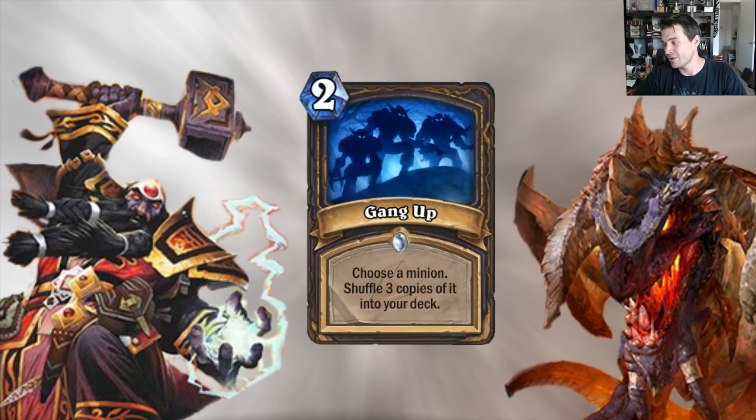One thing worth noting is that you can actually gang up your opponent's creatures as well. So if your opponent has a guy you really want to play with, you can gang up their guy. You know, it's the third Ragnaros that gets them. If I've learned anything from playing Priest and thought stealing and Mind Controlling, it is the third Ragnaros that gets them every time.